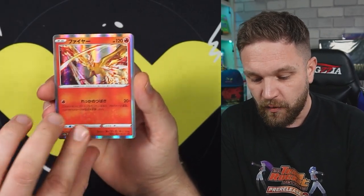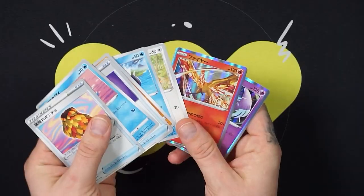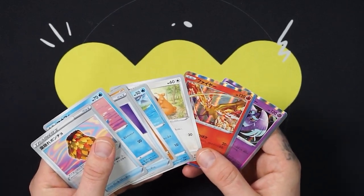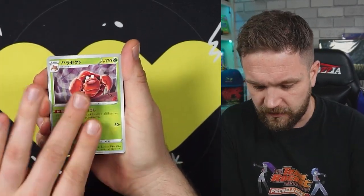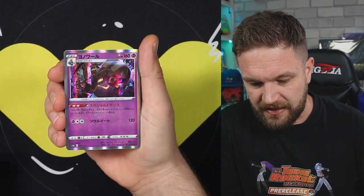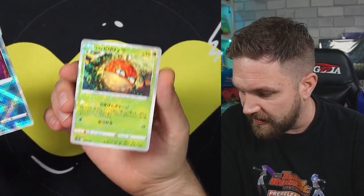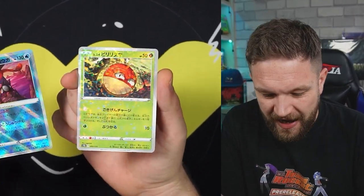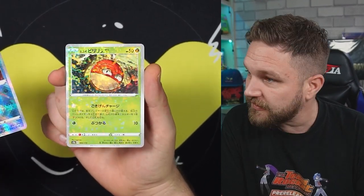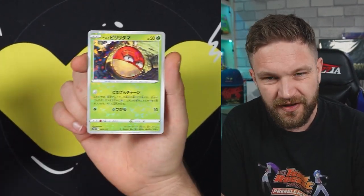I would love to see the Radiant Charizard today as well. Wait - is there no reverse in these packs? I swore there were reverses in these. Do you not get a reverse per pack? Into pack two - we got a V, then we got a holo Radiant Greninja, so we have our first radiant. And there's the reverse. So the first pack didn't have a reverse holo - maybe having the SAR and AR in the same pack replaced the reverse.